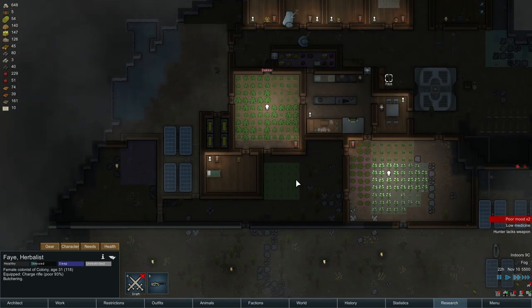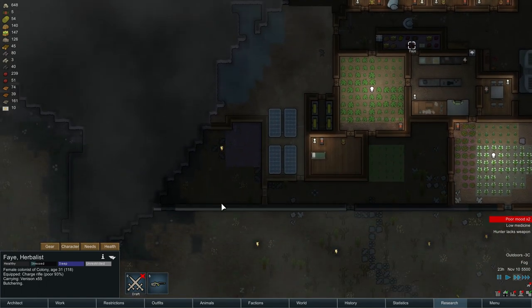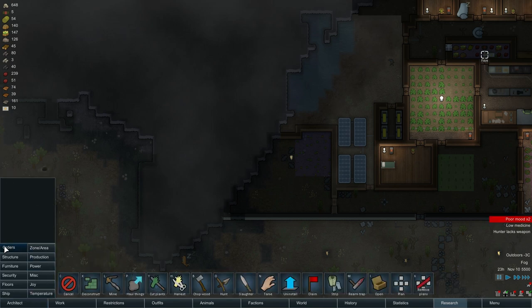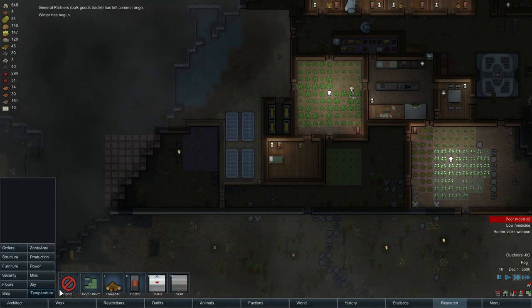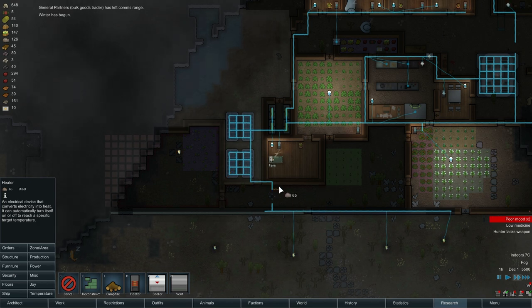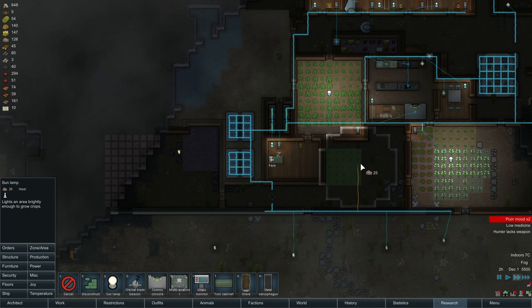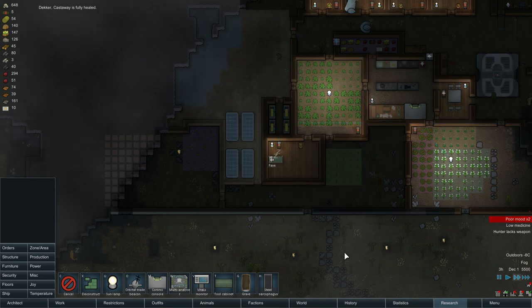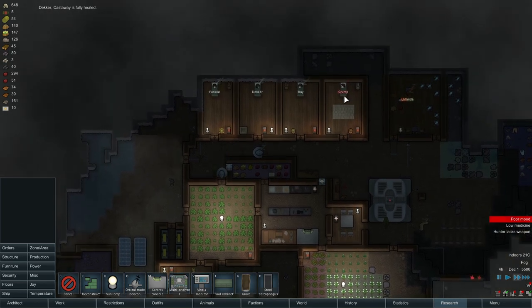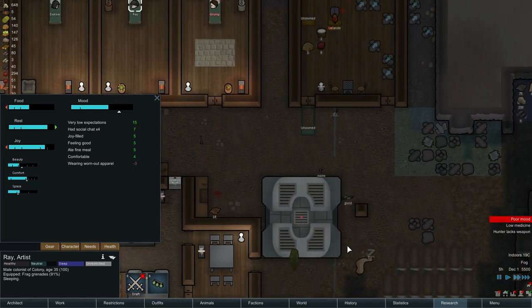Okay, we got some more meat. Decker and Grump are in bad moods — not surprising. I would be in a bad mood too if I just survived getting shot up like that. So what we were going to do — we were going to build a stable, that's what we were working on. Let's mine out all this nonsense over here. Winter's here. Let's also put a heater in here, and a heater in here. Also have to build a sun lamp in here. We need to give our people weapons as well. You need a different weapon — that is just asking for trouble.